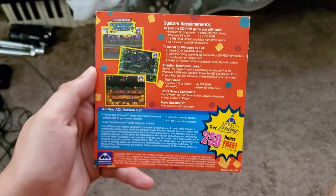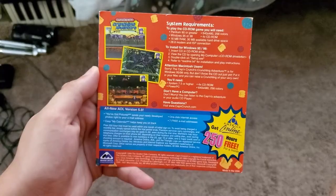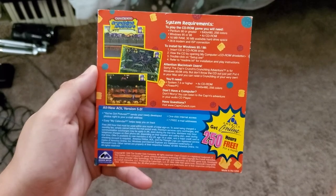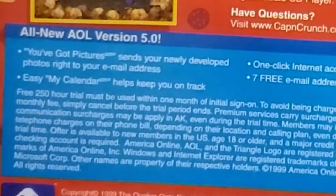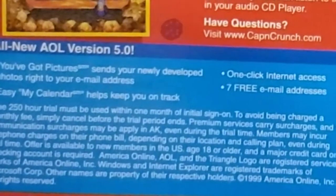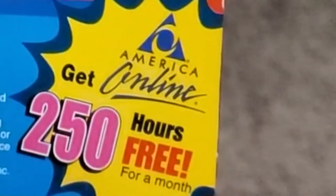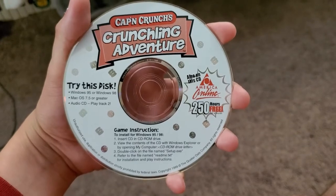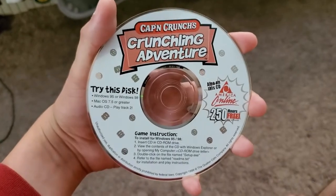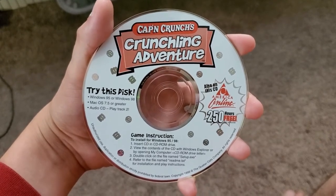You're not going to get any game details on the back, just a couple of screenshots and it's very hard to tell what's actually happening. You've got the system requirements and then, oh hey, all new AOL version 5.0 baby. Apparently you get seven free email addresses. Using this disc you get 250 hours free for a month — so whatever comes first, either the month or the 250 hours. The disc just screams 90s. Try this disc on Windows 95 or 98. Also on this CD: America Online, baby.